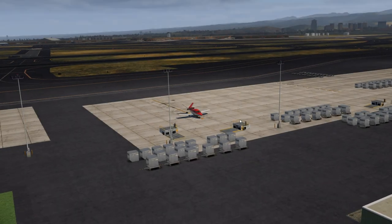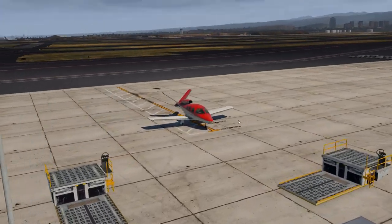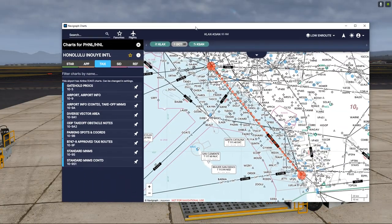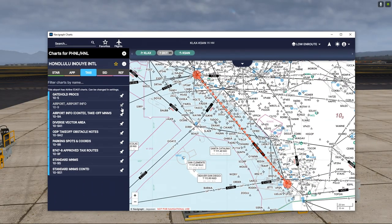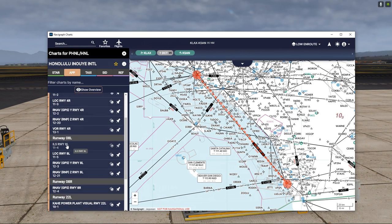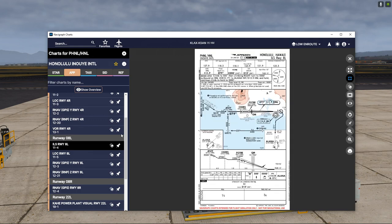Hello everyone. In this video we're going to be practicing the G1000 GPS. I am at Papa Hotel November Lima at Honolulu International Airport. We're going to do an ILS approach to runway 08.